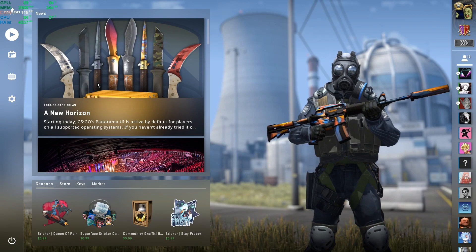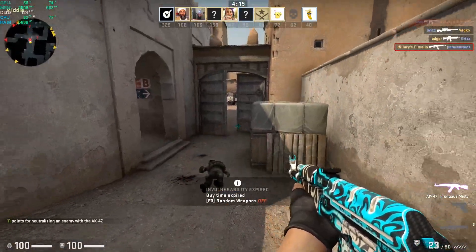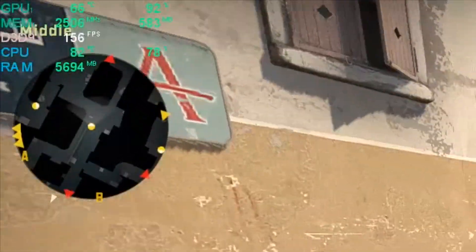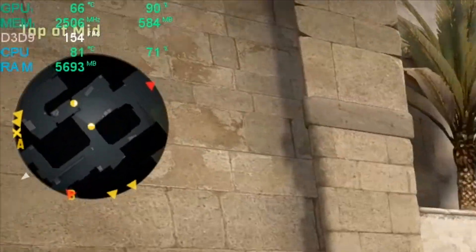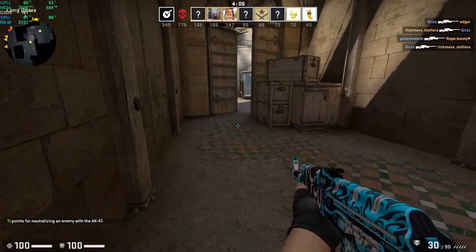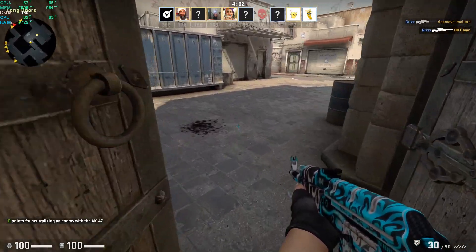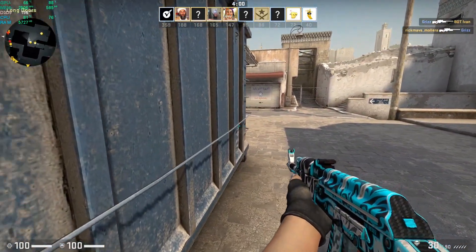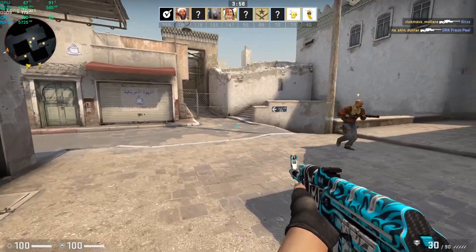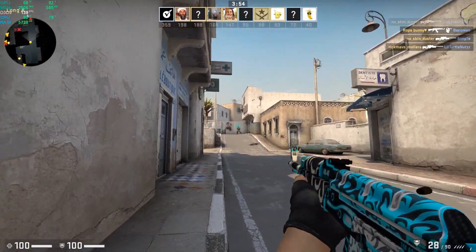Alright guys, so here we are in a match of CSGO. As you can see, I'm currently averaging about 150 to 160 FPS. This is just the simple average, staying at about 160 all the time. It is a little bit hard to see that FPS up there because it's kind of blocked by the callouts, but as you can see it's up to about 170 right now. There is a higher average by about 20 FPS.